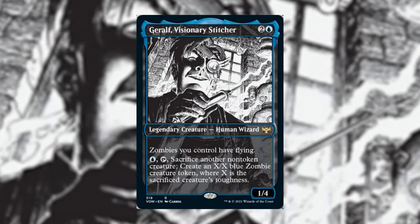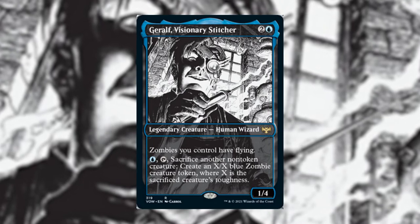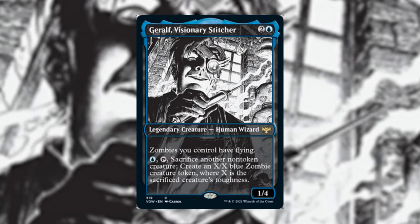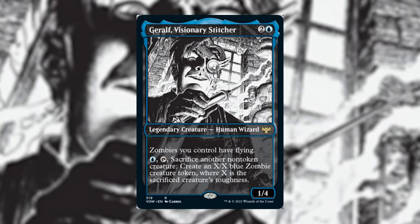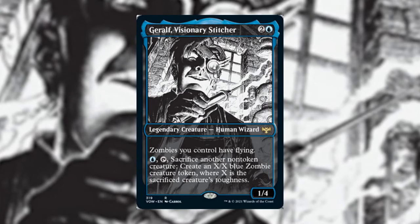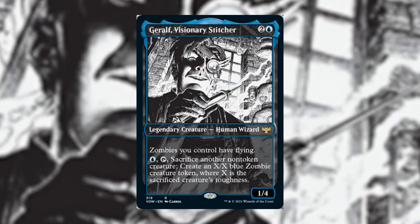Geralf's abilities are: zombies you control have flying, and his other ability is you pay blue, tap, and sacrifice another non-token creature — you create an X/X blue zombie creature token where X is the sacrificed creature's toughness. I picked Geralf because he's an interesting commander that can turn any non-token creature you sacrifice into a flying X/X zombie based on its toughness.